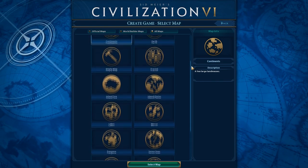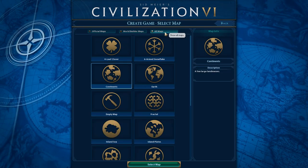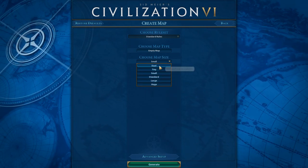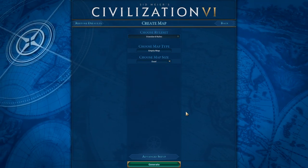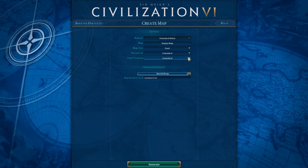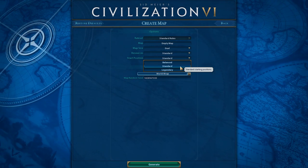It's kind of like a square is a rectangle but a rectangle isn't necessarily a square. You choose which type of map you want — all maps, official maps, or world builder maps. I do empty maps every time because it's easier. Choose map size carefully; you can't make a tiny one and then scale it up to large — it doesn't work that way. I'm going to do dual because it's the easiest to make. In advanced settings, resources should be set to standard, and starting positions should be standard as well.